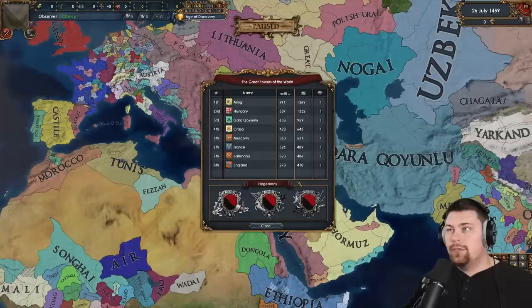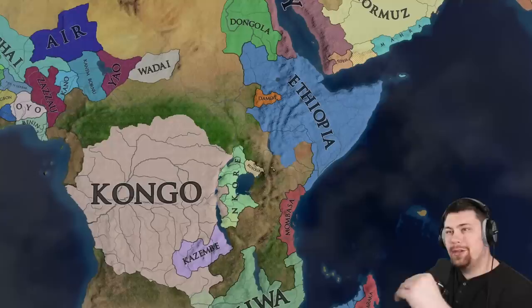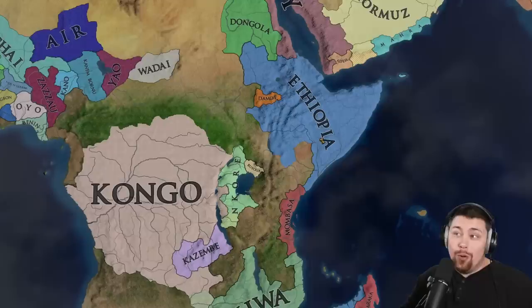We are only 15 years in and we have Ming as the number one great power, but Hungary has risen up to number two with QQ in third, followed by Orissa over in India, Muscovy, France, Bahmanis, and then England rounding out the eighth spot.